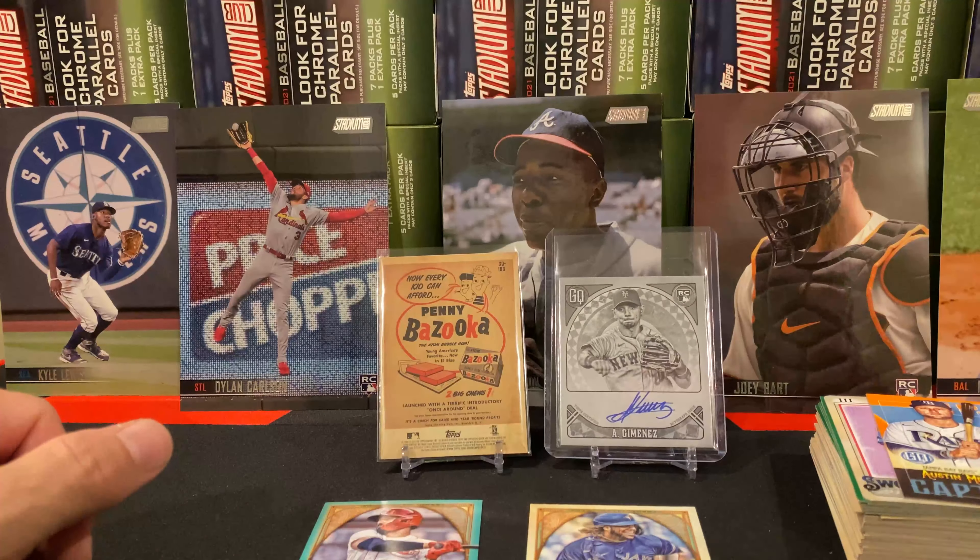I'll go ahead and bag it up later. And we got Luis Diaz, Freddie Freeman. No Bazookas — let me look real quick on the front. There's so many variations, gotta pay attention. I usually look really close whenever I'm sorting and putting them into my collection. Garcia, Goldie, Nico, Carlos, Chris Sale for our green parallel, Mickey Moniak.